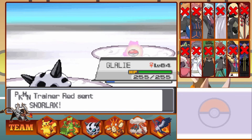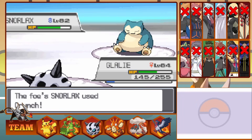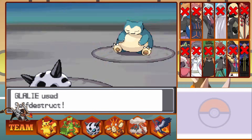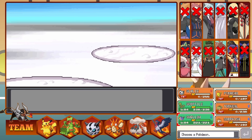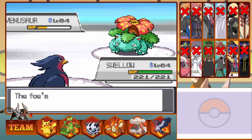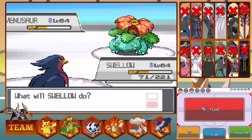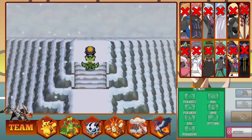Next out is Snorlax. We Ice Beam as he Crunches us to get off as much damage as we can — it's so bulky. We snag a Freeze but he thaws. I get him under half and then go for my trump card: Self Destruct, taking us both out. This just leaves him with Venusaur, so Swellow is our best option. We Aerial Ace once for massive damage as we take a Sludge Bomb. A final Aerial Ace knocks out Venusaur, beating Red as he disappears from the mountain.